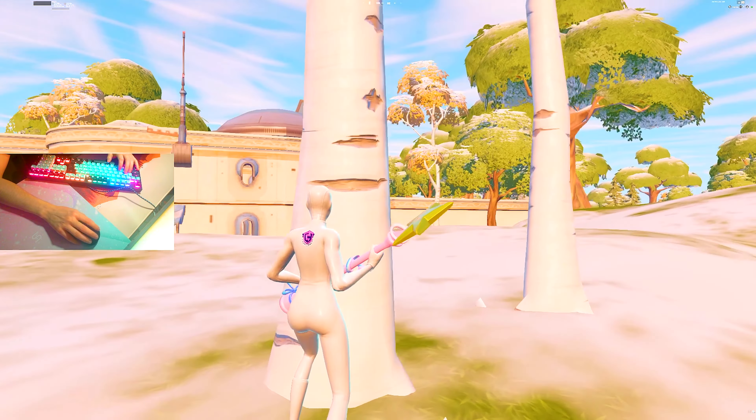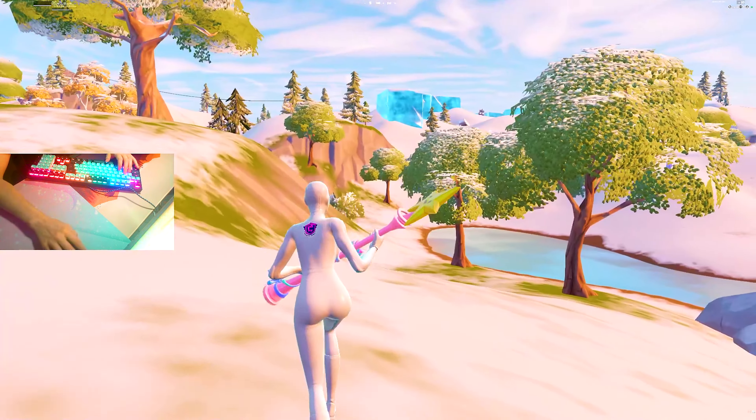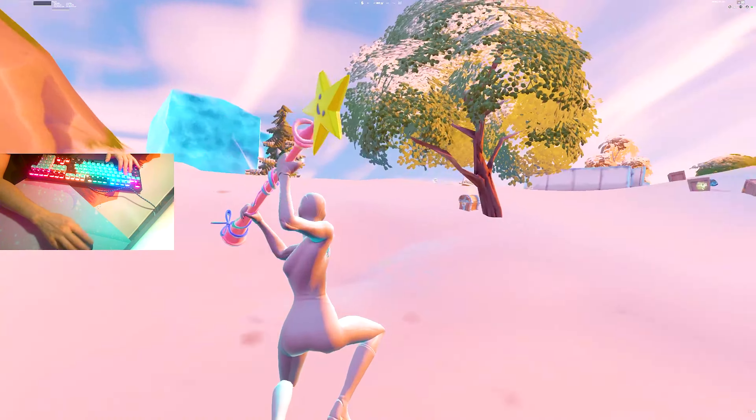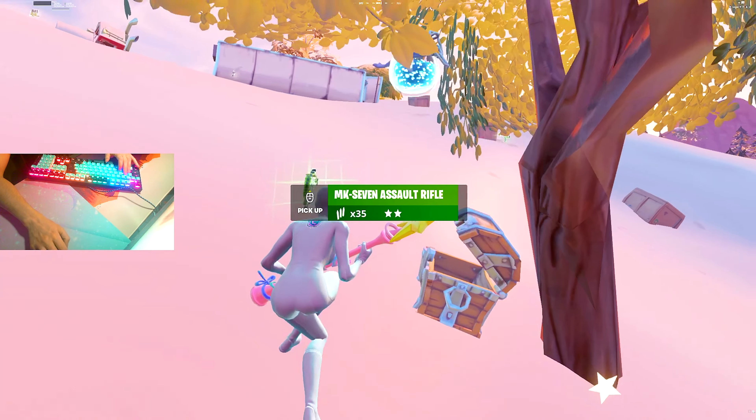Standing next to a tree, I'm straight up invisible — if I had a smaller pickaxe, I think no one would see me here. It's also proven that superhero skins give you the least amount of latency because they have no animations and no crazy textures. So therefore they're just insanely broken right now in Chapter 3.